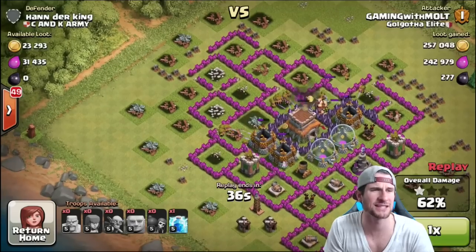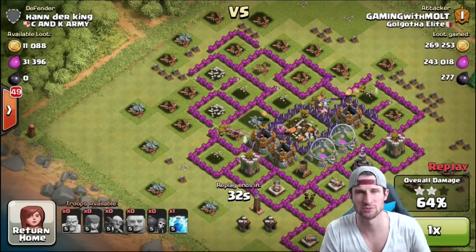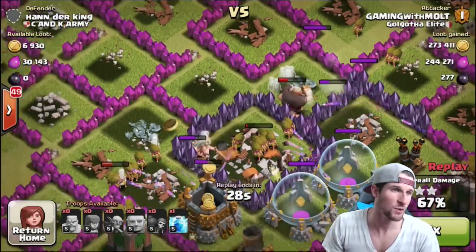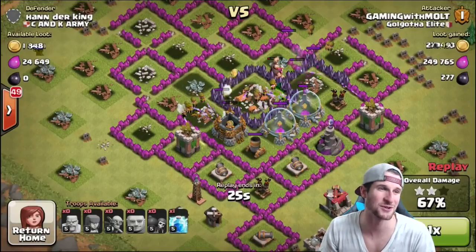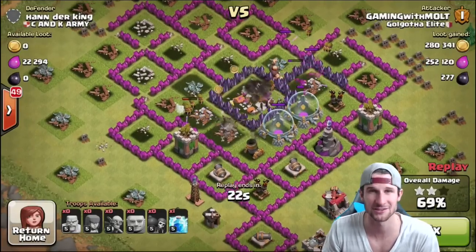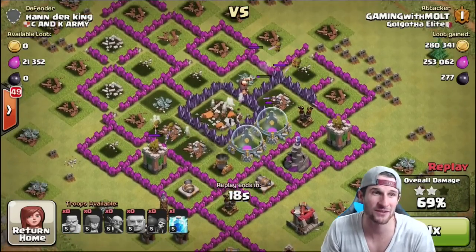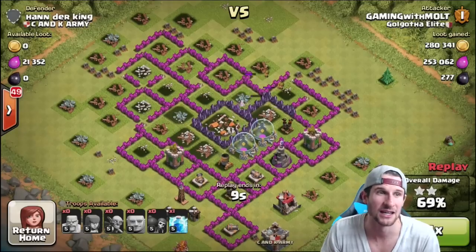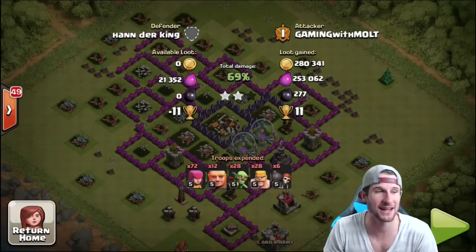We are trophy pushing, guys — that's why I have my Southern Teaser base, which is working okay. It really just depends on who attacks me. I've had some Town Hall 9s with max troops come attack, and obviously they do pretty well, so we might have to tweak a couple things. But that's what you do with bases — you work with them. We ended up with 280,000 Gold and 250,000 Elixir, so that's another 500k-plus raid.